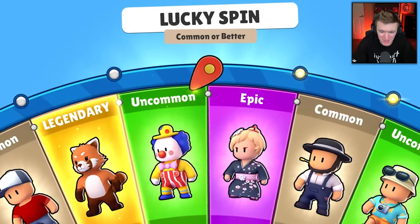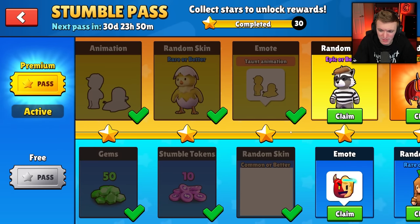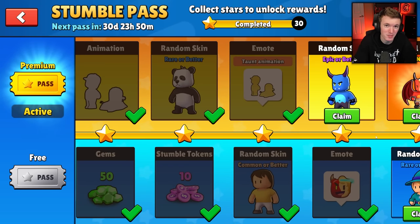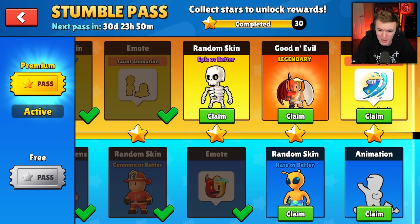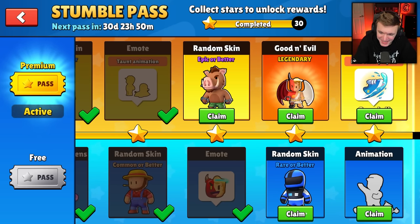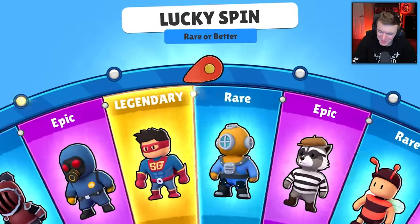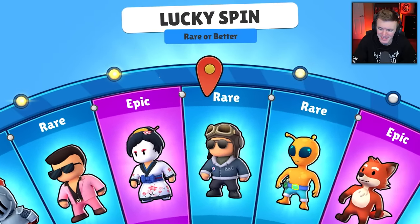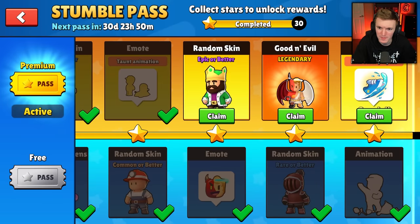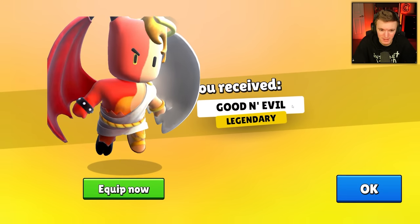Common — yep, we definitely have that one. Another emote, random skin or better, epic or better — let's check out the brand new skin at the end. It's the Good and Evil skin! I did see that one in the beta — it's like half devil, half angel. We also got an animation down here and a rare or better skin. I give that skin like a 6 out of 10.